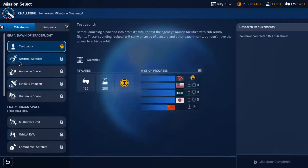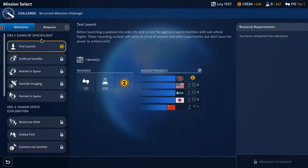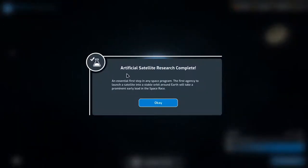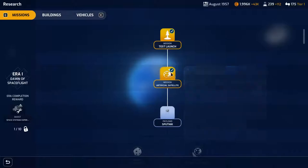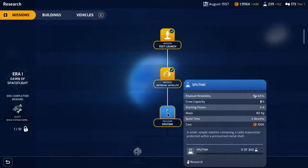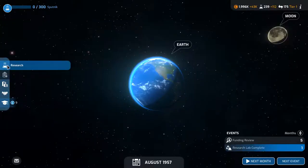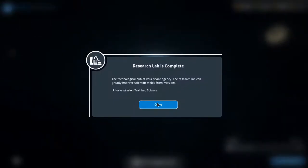I can't do another test launch — the milestone is complete and there are no requests currently. Artificial satellite research is complete! We can now sort of do that. We're going to need the Sputnik payload. I think we can build the vehicle for it. We need the Sputnik research and can't do another test run, so let's just go to next month.